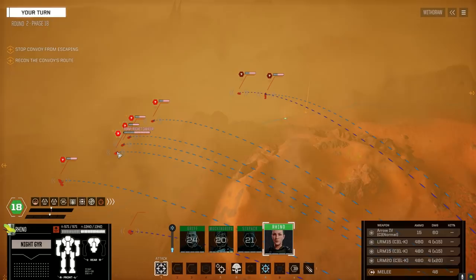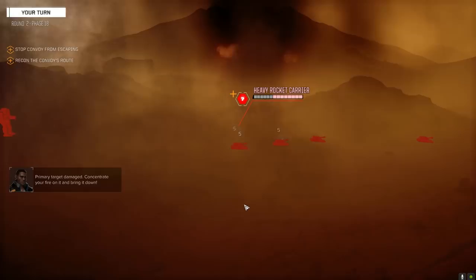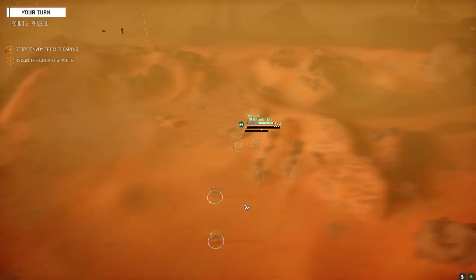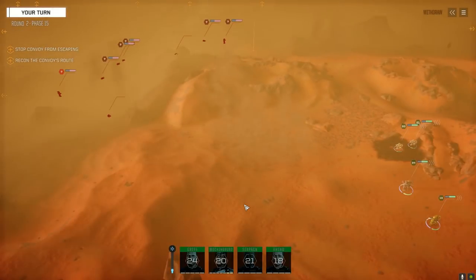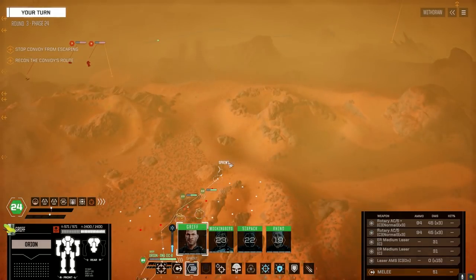Let's get the heavy rocket carrier. We're going to switch up to swarm so we'll be able to hit other guys at the same time. Firing. Minor damage — fail to connect. The Thunderbolt has an LRM 15 or 10. Hopefully the two Timberwolves can cut these guys off. We're going to reserve Griff.